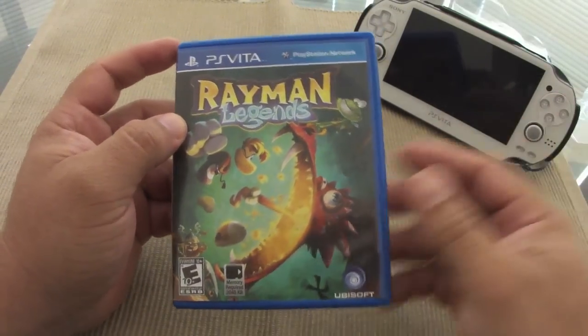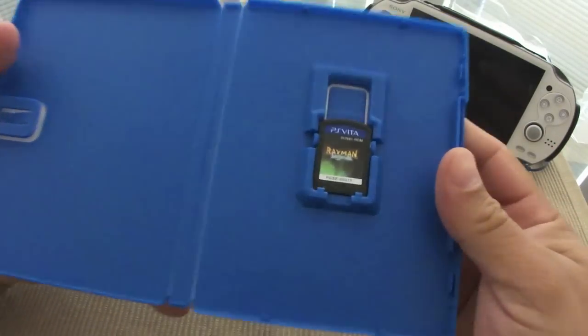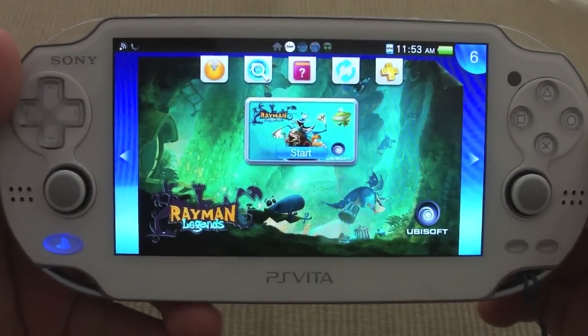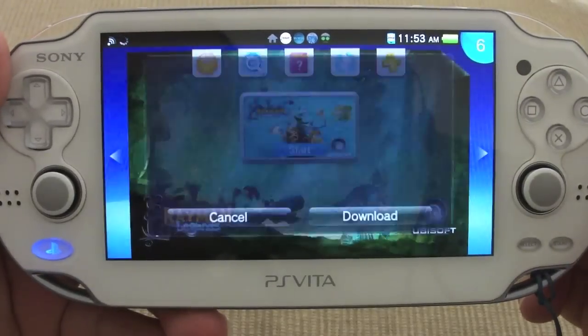That's 28 levels, so that sounds like a lot. Now I don't know how big this game is. We can see right here — Rayman Legends — and there's nothing here. So this is the game. Let's go ahead and see if there's an update. Yes — look at that, there is an update already, so fast. There's a patch already.